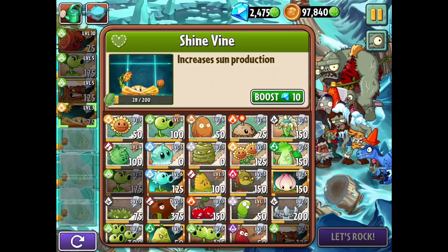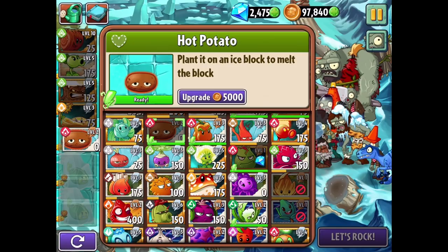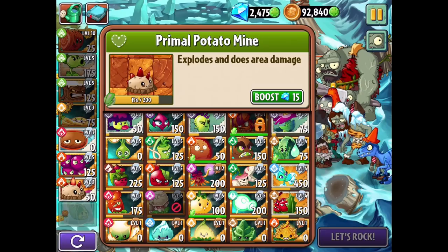I probably want something that'll heat more things up - I don't know if this has a proximity heating. Maybe just a fire peashooter to balance things out, or just a Hot Potato. Let's do a Hot Potato - we can level that up. If we can get it to level three it improves the recharge, toughness, and damage. Hot Potato does damage - that's a bit weird.